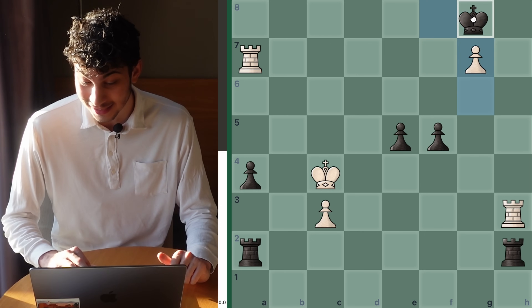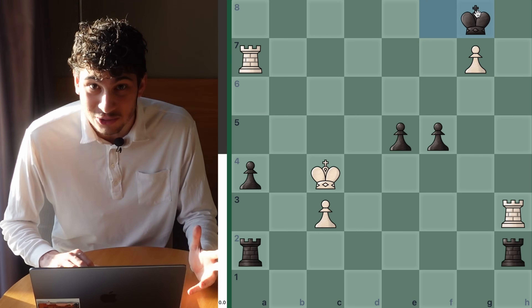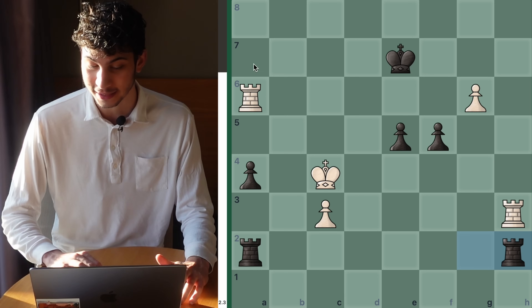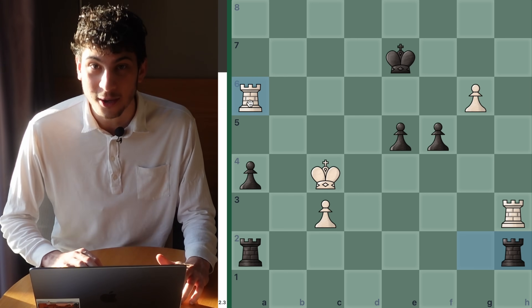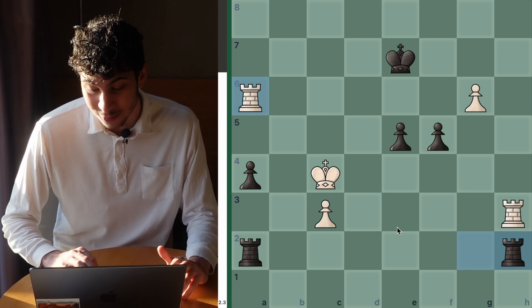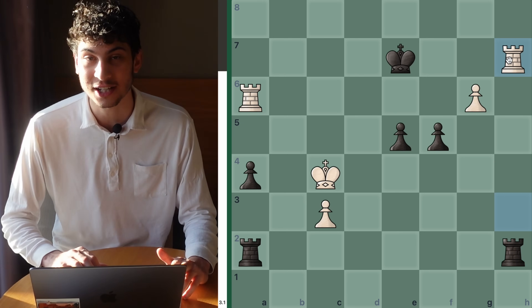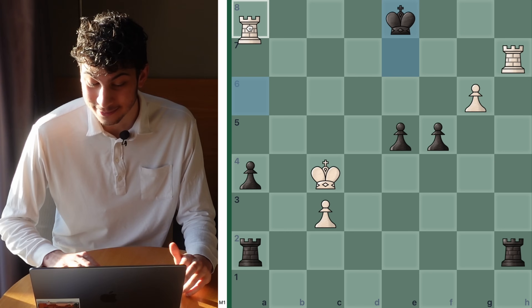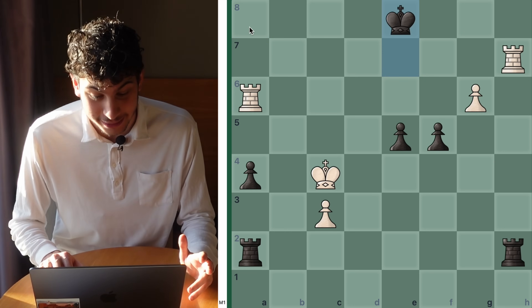If you thought g7 check, king g8, and there's simply no follow-up for the white pieces. So it begs the question: is Rook a7 good? Now you consider your second candidate move, and that is Rook h7 check. If king e8, king f8, or king d8, black is met with Rook a8 checkmate.